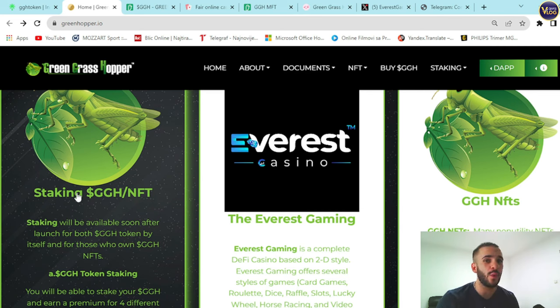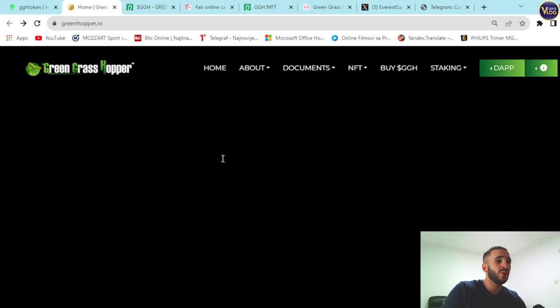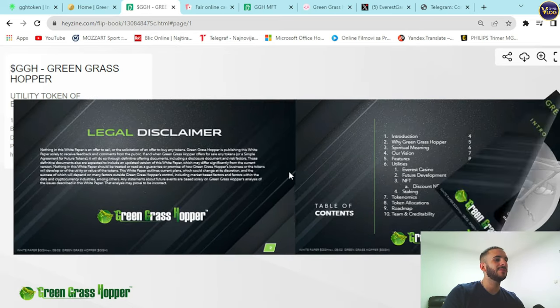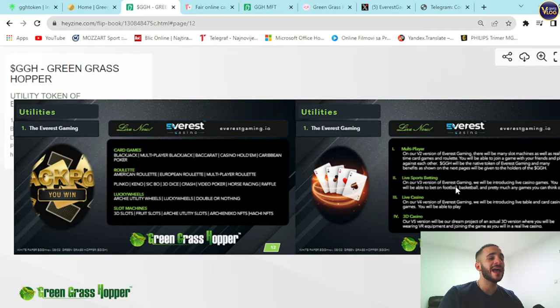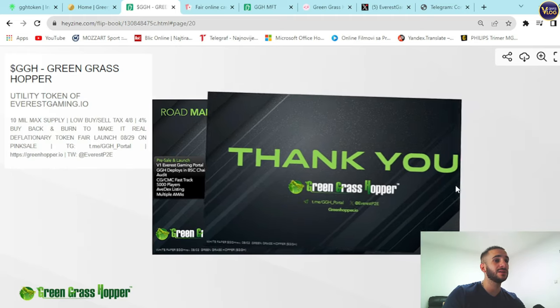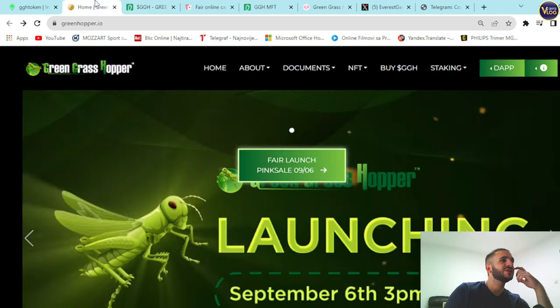The whitepaper is available at their hazing.com link, which will be in the description. It is 21 pages long and serves as a perfect example of a comprehensive document filled with useful information — every possible question about the project is answered in advance. The whitepaper is highly recommended reading to understand the project more deeply.